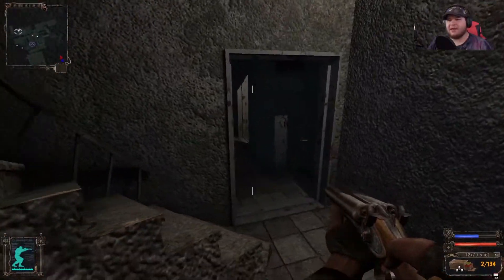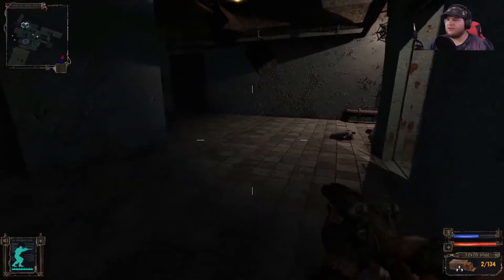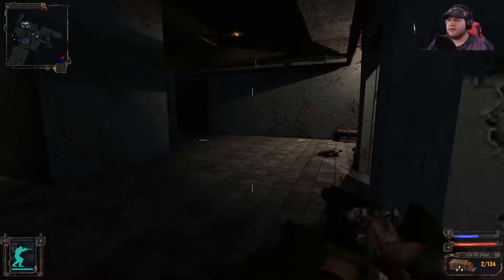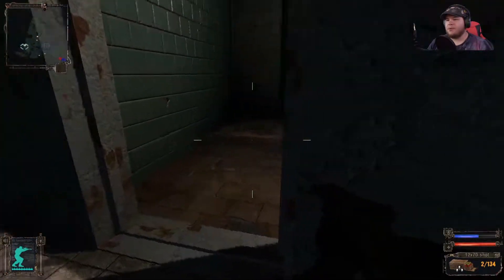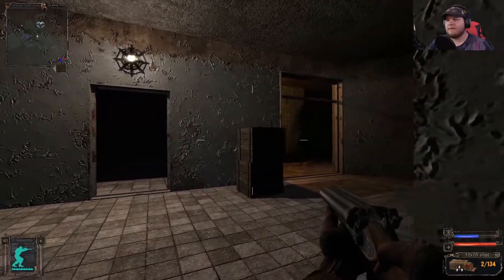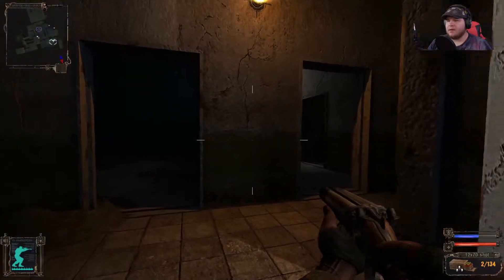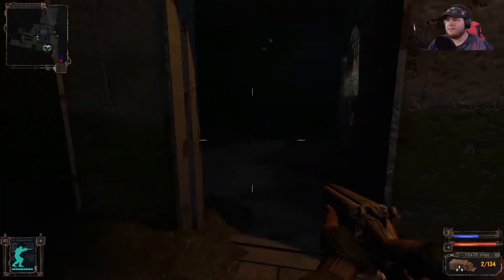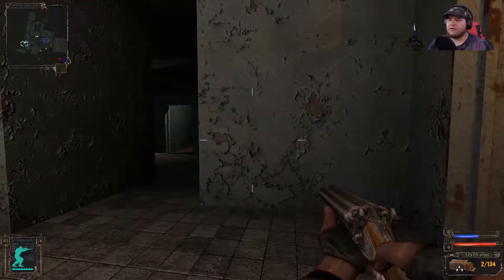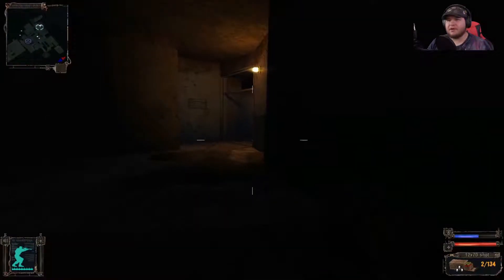So I have no idea what to expect down here. Radiation. I'll just go ahead and assume that's normal. Well that's just not very nice. But what the hell is waiting for me here? I'm actually kind of freaked out by what's going on. There's breathing. There's anomalies. There's shit floating at me. There's a really dark corner that I do not like.